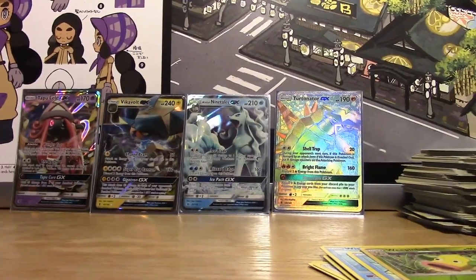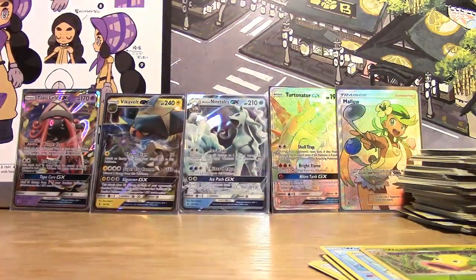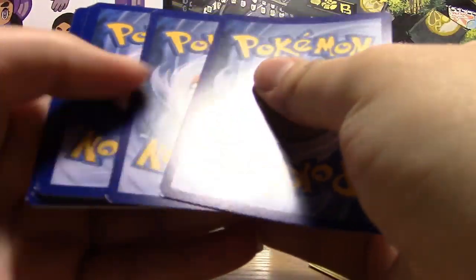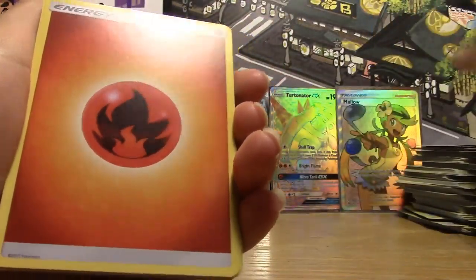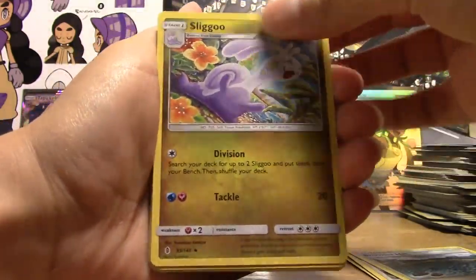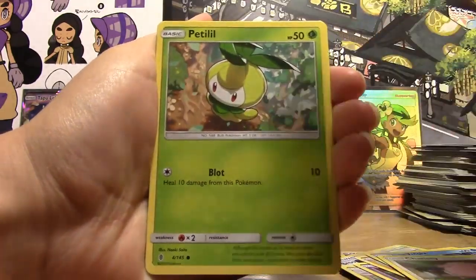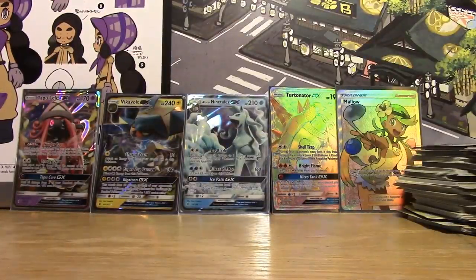I wonder how many Full Art Trainers there are. We've gotten Hala — we've gotten her three times, this is the third time. I pulled that one. My three were: the Alolan Ninetales, Vikavolt, Turtonator, Mallow, and the Tapu Lele. Pack twenty-eight: Fire Energy, Bewear, Brooklet Hill, Sliggoo, Goomy, Pancham, Alolan Vulpix, Chansey, Petilil, Reverse Togedemaru, and a Regular Rare Wailord.